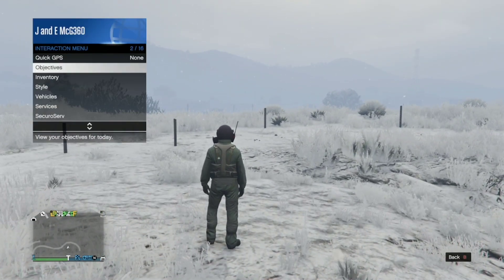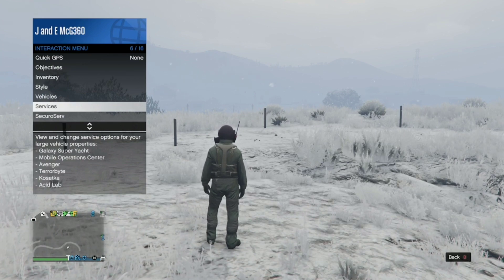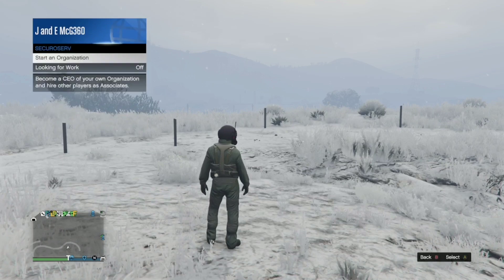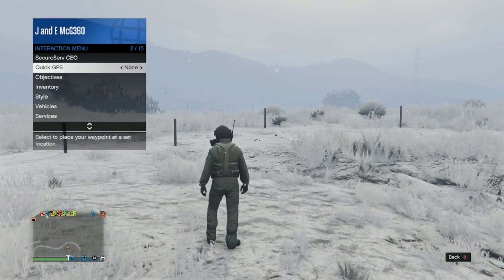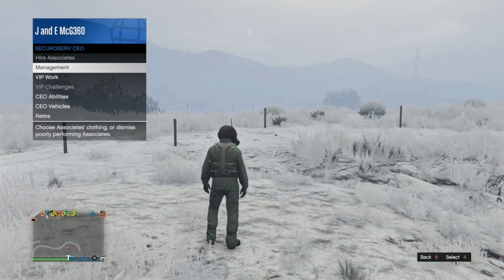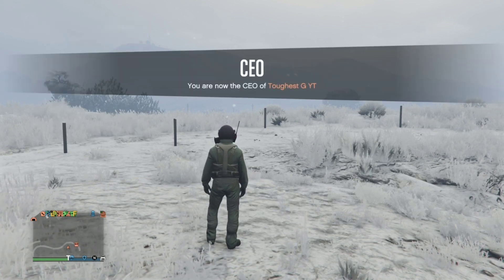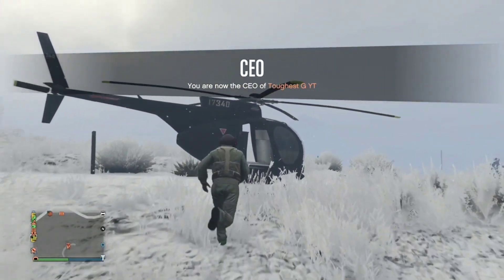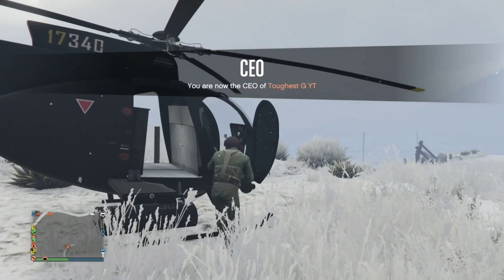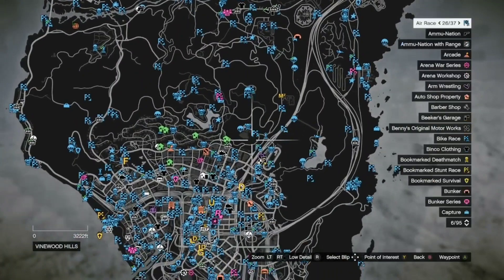If it doesn't kick you from the facility, just go ahead and find the exit from the facility. From here, make your way to your CEO office — I'm going to go ahead and call in a buzzard. A buzzard would do nicely. You can also job teleport — job teleport is probably the best option. If you have any problems with that, guys, let me know in the comment section below and I'll try to help you.